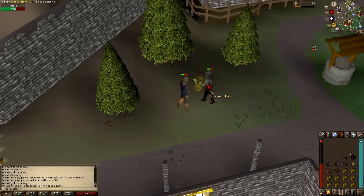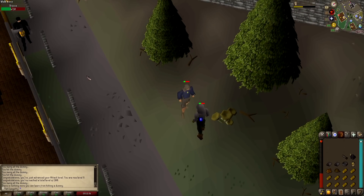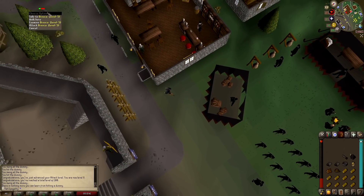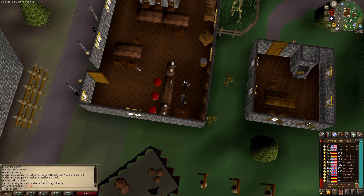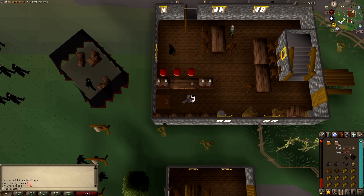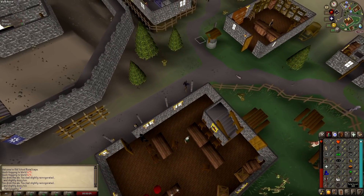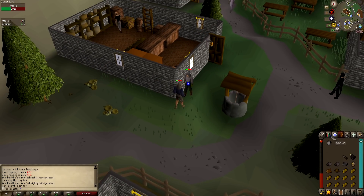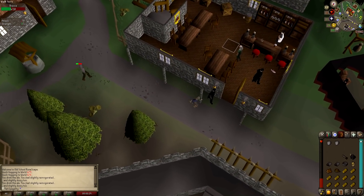This guy is absolutely wrecking me - I'm getting destroyed and I only have 8 Attack. I have to run away. I should have gotten some food. I hop worlds to grab another ale to heal up, then hop back since I have damage on the guy in the prior world. The ale heals one and lowers my attack while boosting my strength. The ale debuff drops me to zero attack - you can still damage with zero attack, right? I sure hope so. I'm flinching him at one health - this is absolutely absurd.